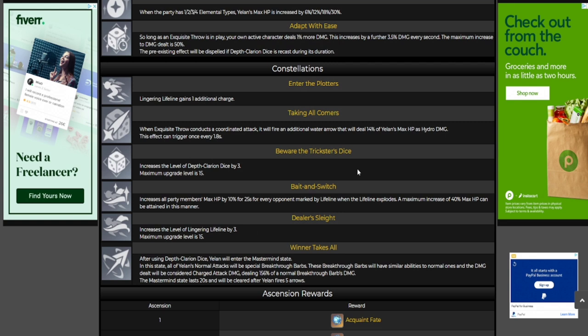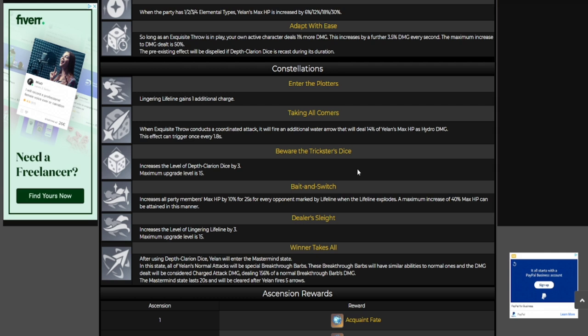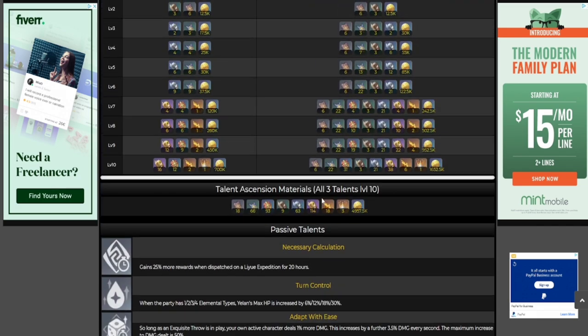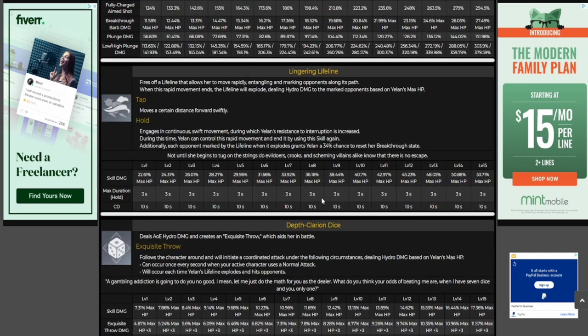Moving on to the constellations. Most people will not have constellations on Yelan — maybe even including myself. C1: Lingering Lifeline gains one additional charge — that is the elemental skill. This is basically like a Sac Bow effect. I like the C1, I think it's kind of underrated.